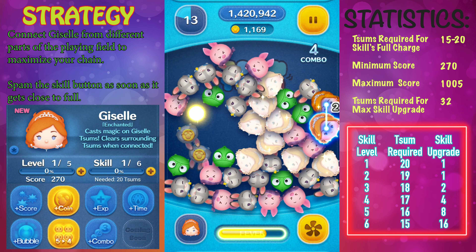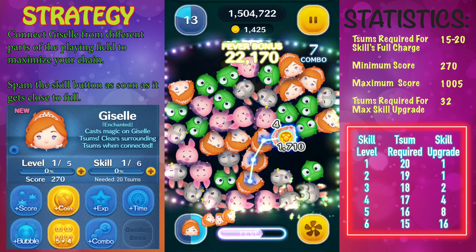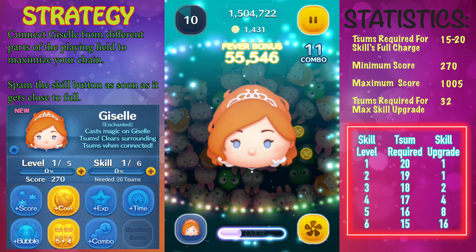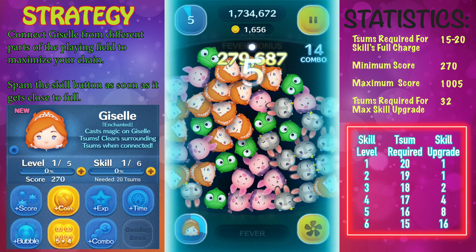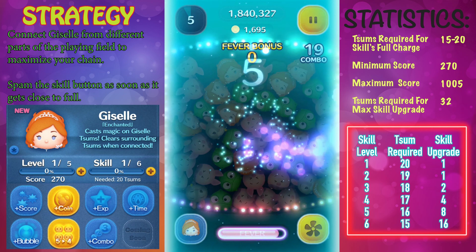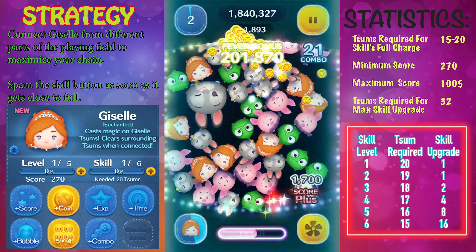I want to talk a little bit more about how to properly use Giselle and some of the strategies I implement to maximize the coin earning potential as well as score. Right now I only have her at skill level 1 for this video demonstration, but as you progress and level up Giselle she becomes a better points and score earner. She's not going to be one of your top performers overall, but I do think Giselle is going to be top tier for her class — the type where you need to connect to burst surrounding swims. I think Giselle is now the best one for that.